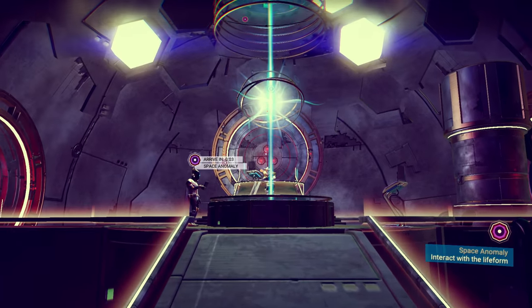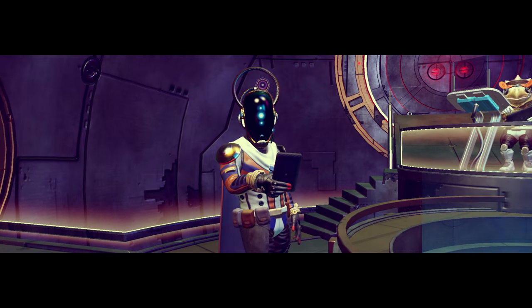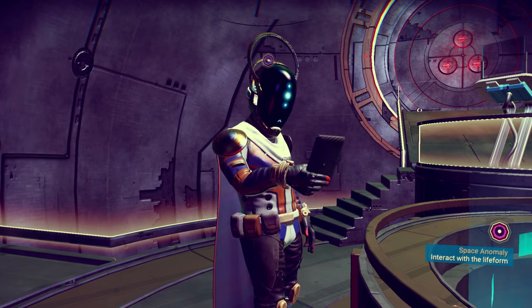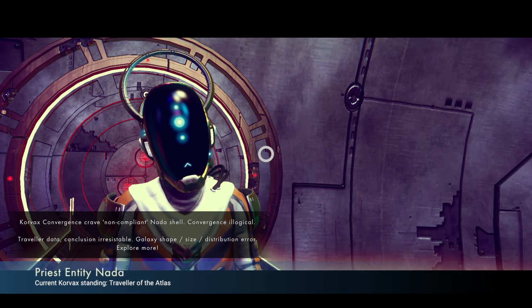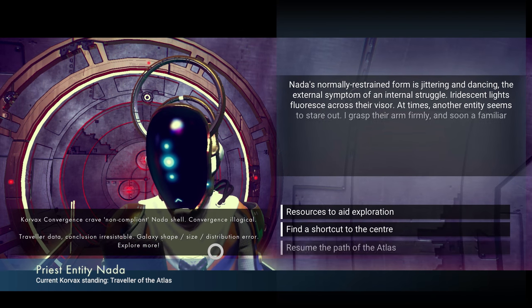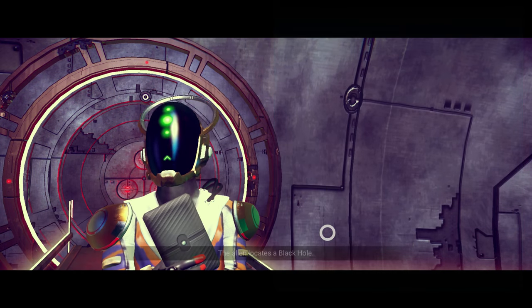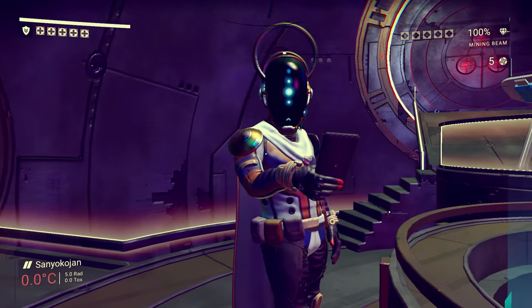Welcome to No Man's Sky. Today we're talking about how to get to the galactic core a little bit quicker. You've been going around the galaxies finding all sorts of things, and eventually you'll find a space anomaly. Enter it, and inside you'll find a character called Nada. Choose the third option: 'find a shortcut to the center,' and he'll point you toward a black hole.